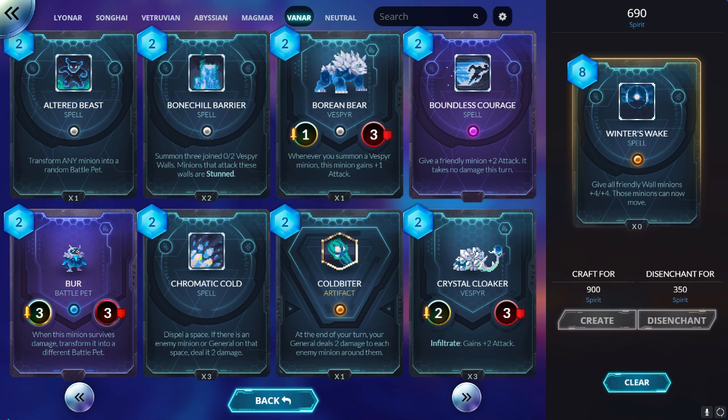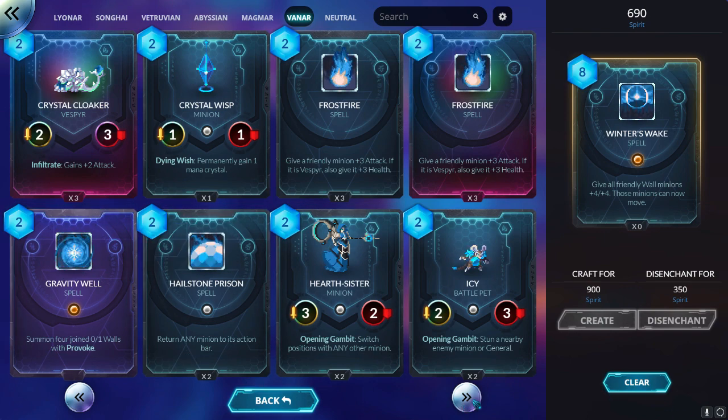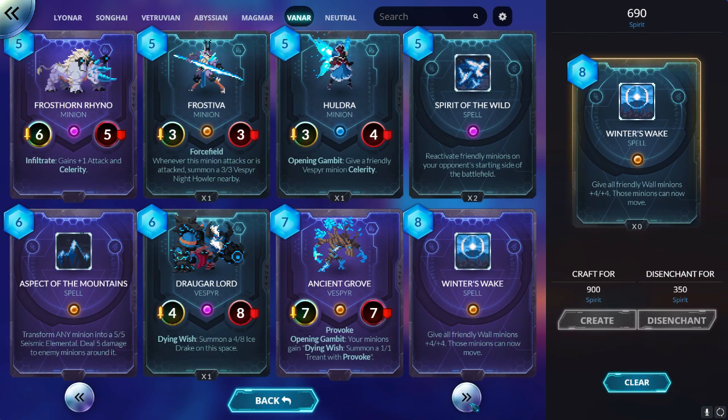I don't think it will fit a normal deck — it will only fit a dedicated deck like this. I hope it will be viable, but I'm concerned this deck has too many legendaries, which will be hard for a lot of players to make. You will need 3 copies of Gravity Well — that's 3 legendaries — plus maybe copies of Embla, Aspect of the Mountain, and Winter's Wake. I hope the deck finds its way into the meta.